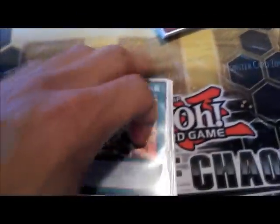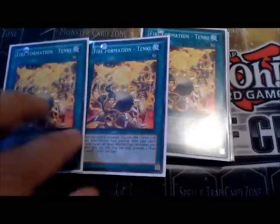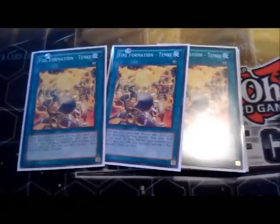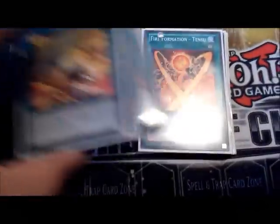Next are spells. You got the staple Tenkai — it's the ROTA for beast warriors, so you can add any beast warrior you want. Also while this is face-up, every beast warrior gains 100 attack, which is very good.